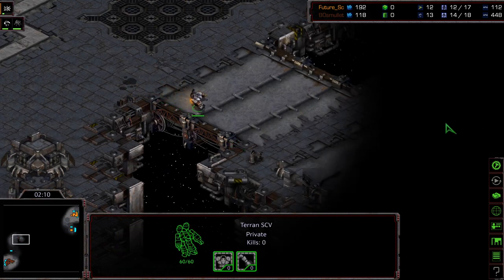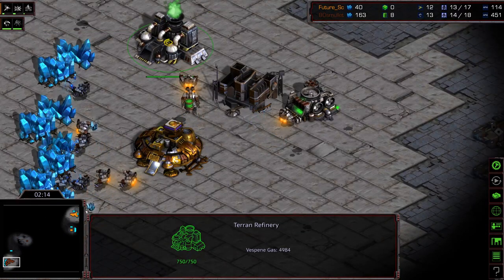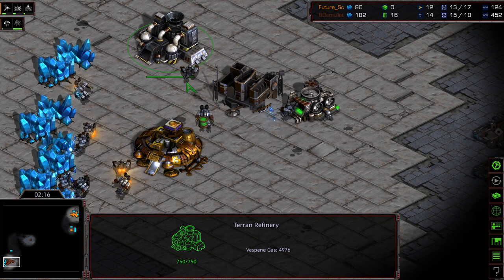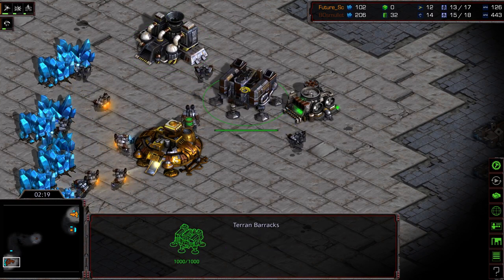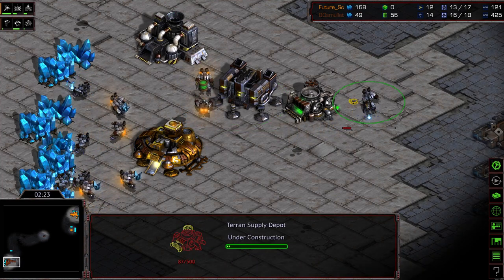Refinery up. Although the one thing is the travel distance, because of how you have to wind around. Refinery is up and we do see 3 SCVs on gas. We'll see if Mullet goes for that one gate expand, or say that one factory expand build.